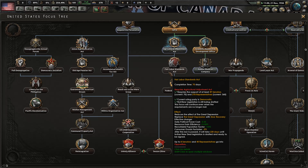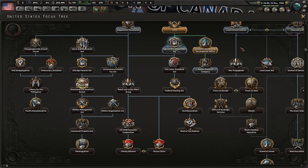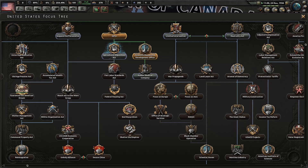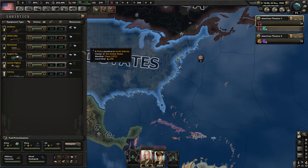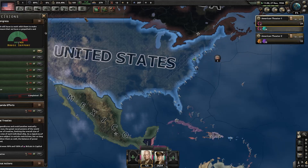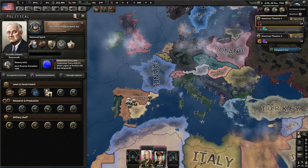That should allow us to take the fair labor standards act, although we'll have to do some other things first before jumping straight from limited intervention to that. Looking good overall — not so much with the infantry equipment though. Look at all that support in the House — awesome. Oh, we're not on five-speed, my bad.